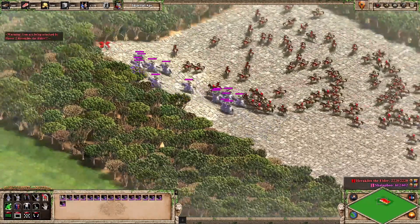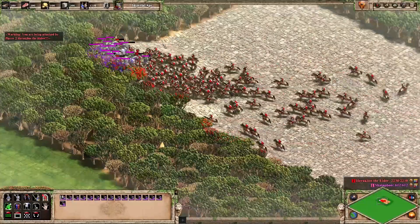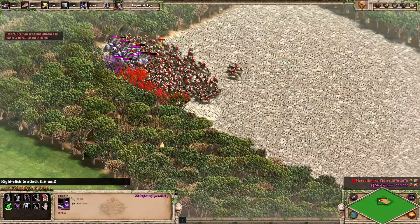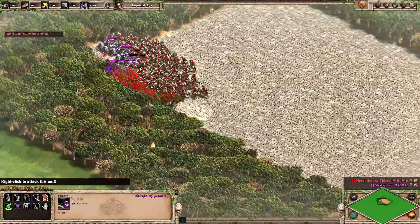By pulling the Paladins into the corner on the hill, they get both the advantage of the hill while also effectively creating a choke point to fight in, as the majority of the Lightcap can't swarm around the Paladin. By limiting surface area, they can fight much more effectively.